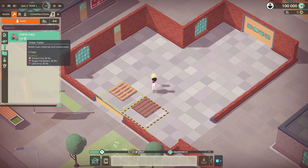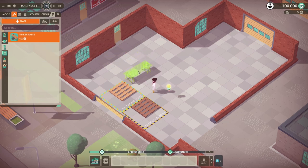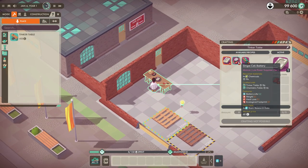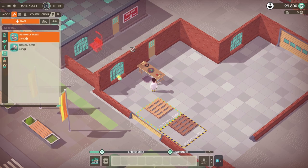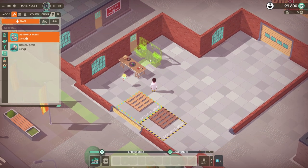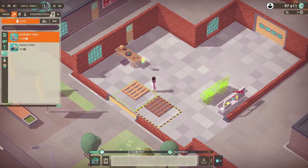Right from the start there's stuff I haven't seen in the tutorial yet. We're going to start with the tinker's table — that's the basic thing. Put it right next to the incoming zone. Let's see what kind of stuff we can actually make. We have the ability to make simple cases, single cell batteries, and lead arrays. We can make these things and then use an assembly table to produce all of them. Let's put this bad boy over on this side.